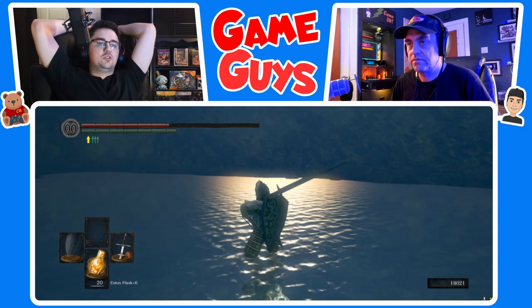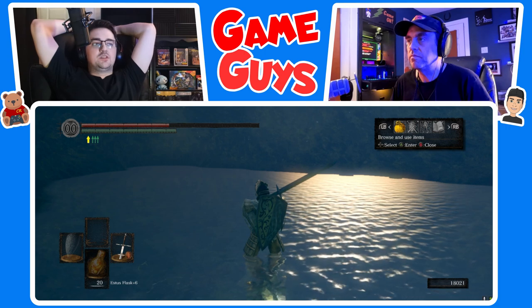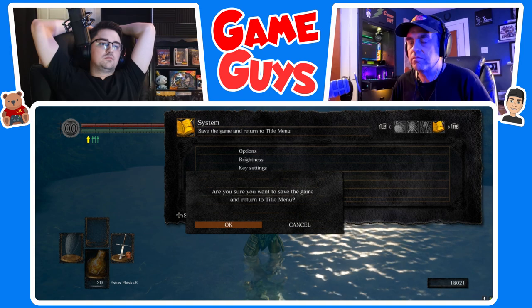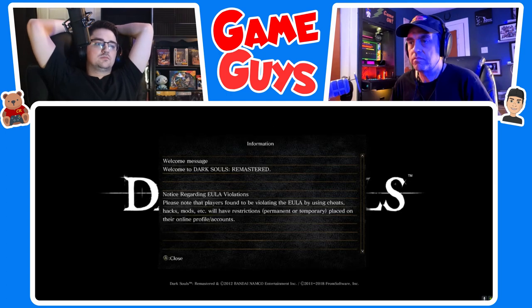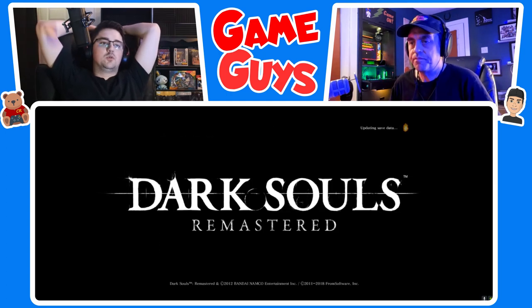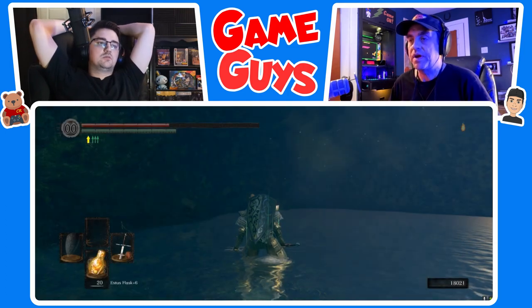Go to the menu. We're gonna quit out of the game to the title menu and load back in. We essentially need to reload the game to activate the portal. Just hit continue — yeah, that's what we're supposed to do.